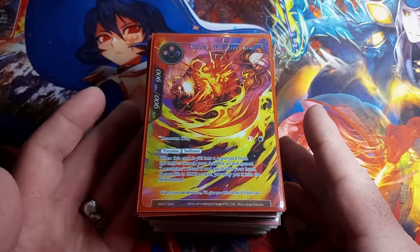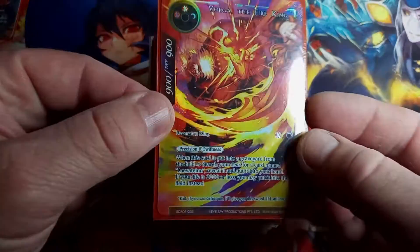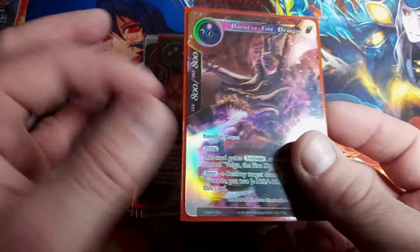Volga the Fire King, Starter Deck Alice Origin One, full art straight hollow — nothing too fancy. Same thing, Dark Fire — we've already seen you. Boom, let's see another dragon.